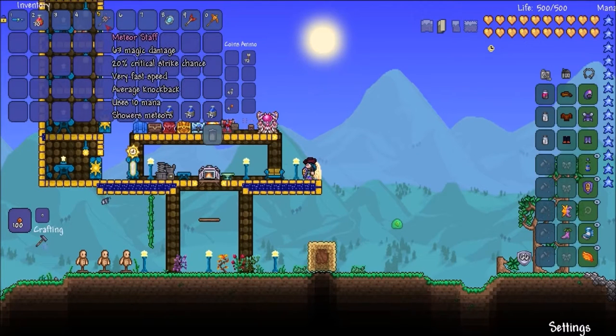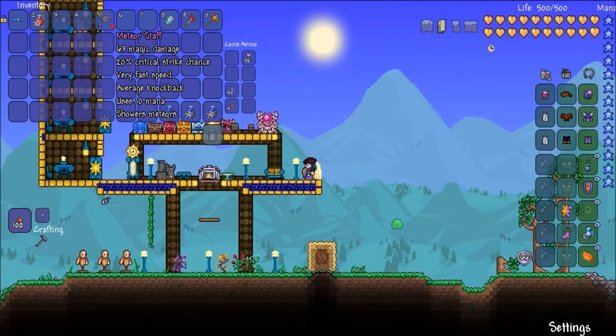This is a hard mode item that you can craft at a Mithril or Orichalcum anvil. Let me just check this quickly — it is 10 pixie dust, 10 solar light, and 20 meteorite bars.